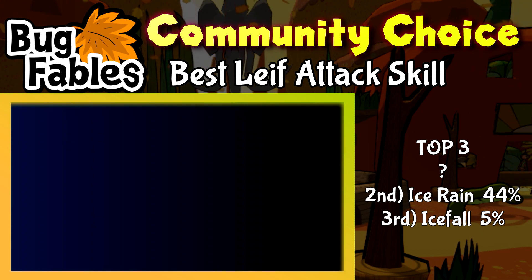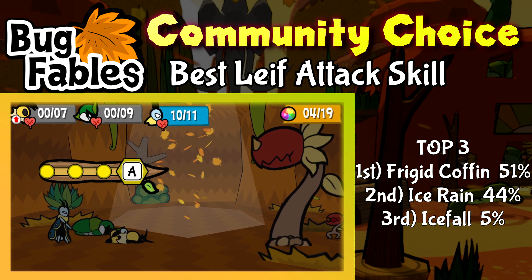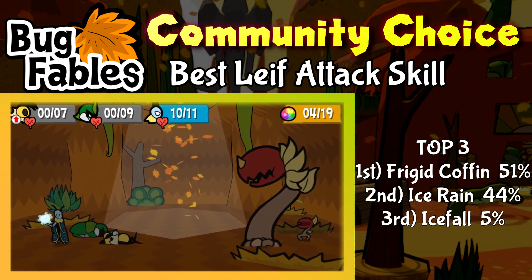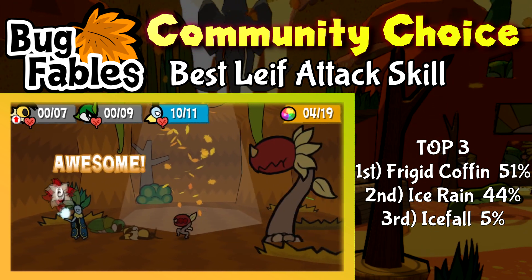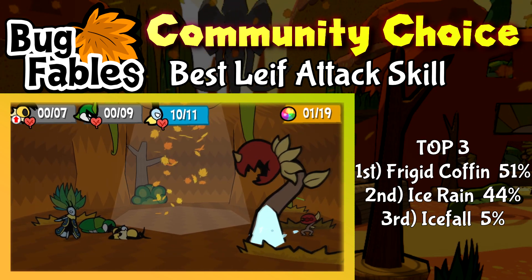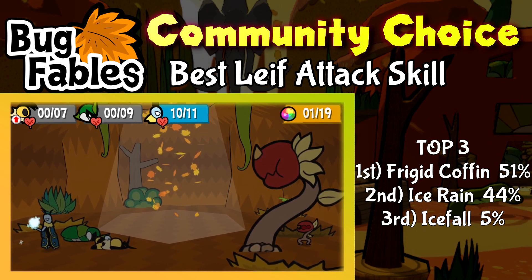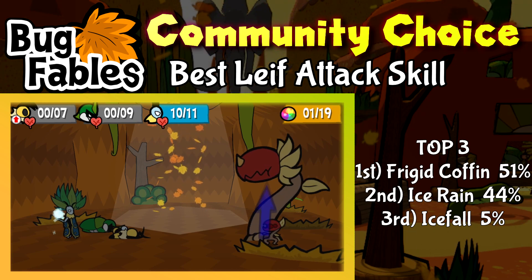In first place, with 51% of the votes, is Leaf's Frigid Coffin skill. Targeting a single enemy, Leaf can freeze them solid with a good chance to freeze for two turns. This move also has two additional attack power over his basic attack. Frigid Coffin is essentially Kaibu's Heavy Strike, except it has the potential to freeze enemies solid for two turns, giving you plenty of chance to set up your stats. Free turns can mean a lot in RPGs like this, and the damage output is so meaty that it only sweetens the deal. You really have no reason not to go for this move when the TP cost is a measly three.